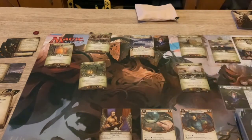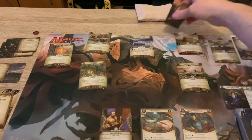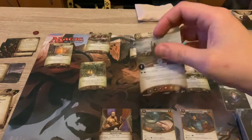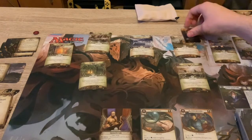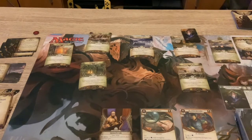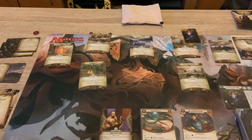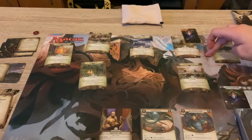So we're going to need more clues. We'll go to the Marsh Refinery - this has one shroud, one clue. Spend two actions to draw four cards, once per game. We're going to put a clue on this, we're going to investigate. I've got more than enough - it's only one shroud. Take control of that - so I've moved and investigated.